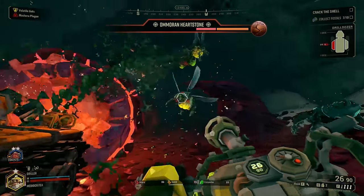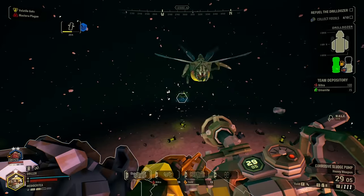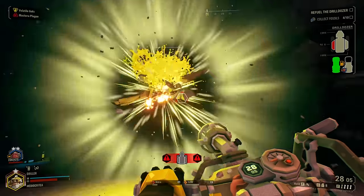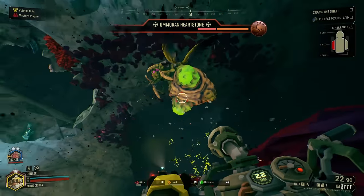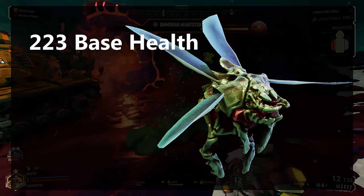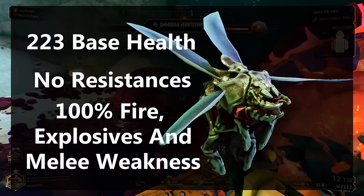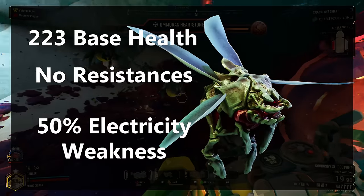Moving onto the Mactera — saving the bosses for last. The Mactera Spawn is the grunt of the family: super common, but their projectiles pack a punch like the Acid Spitter. Because they have generally low health pools, they're not too much of a struggle — really just a taster for the hellfire to come. These guys have 223 health and no resistances, with a 100% weakness to fire, explosives, and melee damage, as well as a 50% weakness to electricity.